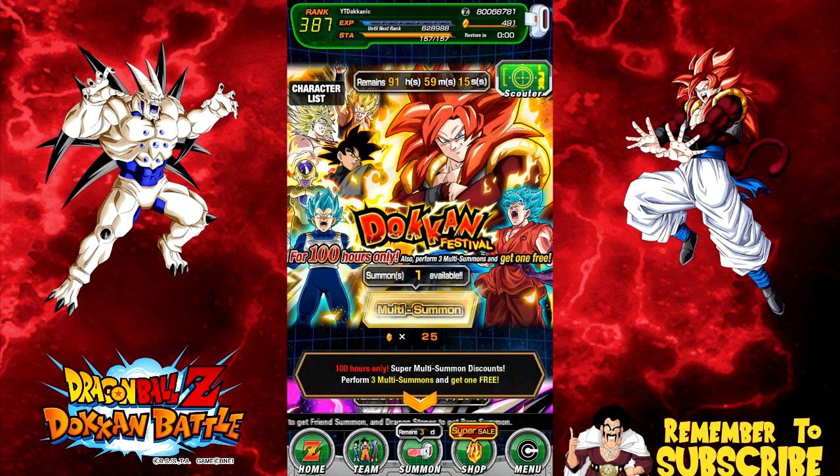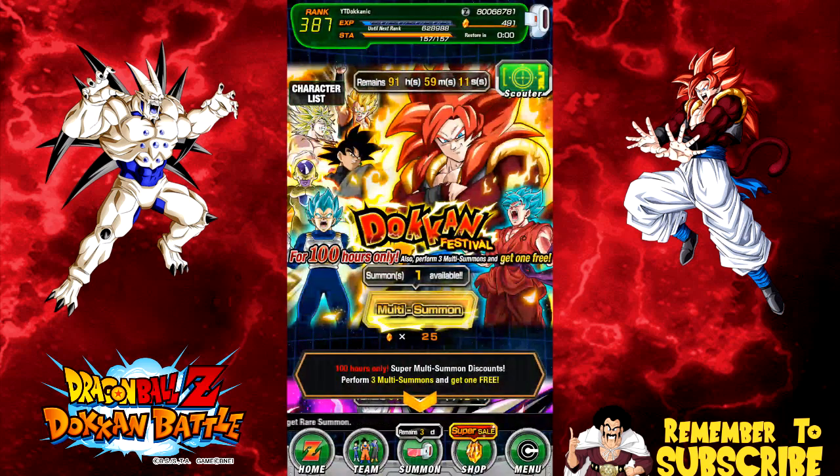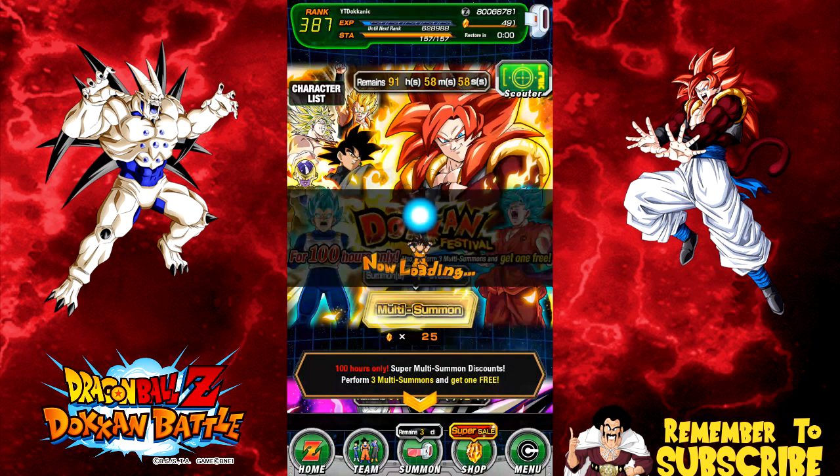We're going to be pulling for these units. I'm going to primarily focus on Omega Shenron during this event because I really want an extreme physical Dokkan team — I really like that team. I have my full-power Frieza at 100%, I have all four dupes on physical Broly unlocked. Pretty much this would set in stone the team I'm going to focus on. Let's go ahead and talk about the banners real quick.